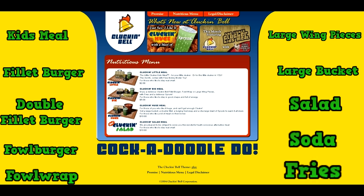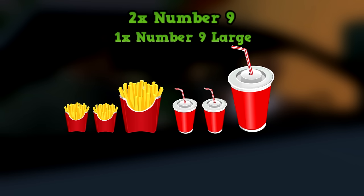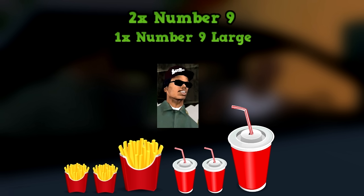Now that we know all the menu items, we can start trying to figure out what exactly each order is. Let's start with the number 9. We know Big Smoke got two number 9s and a number 9 large. Because he says a number 9 large, we can assume the meal is upsizable — meaning instead of medium fries and a medium drink, he could get large fries and a large drink. Ryder also ordered a number 9, so if we can figure out what he ordered, we can figure out what the number 9 is.